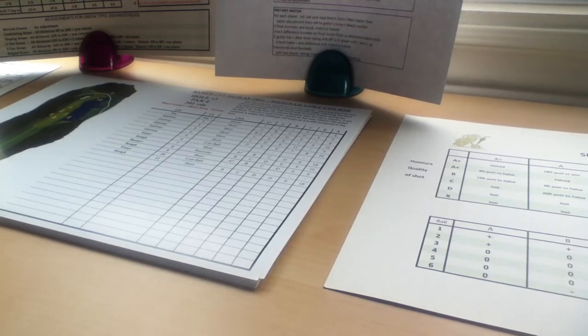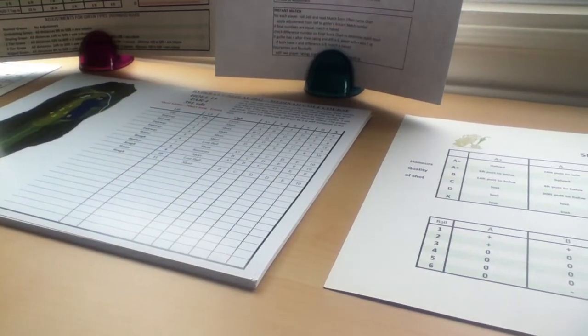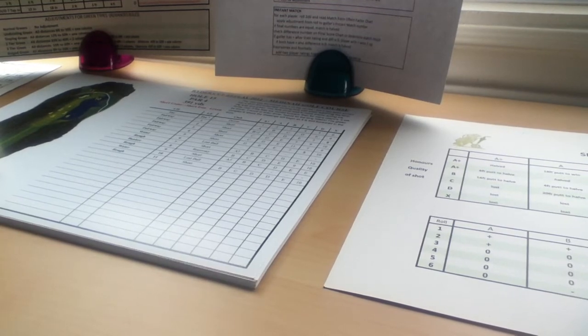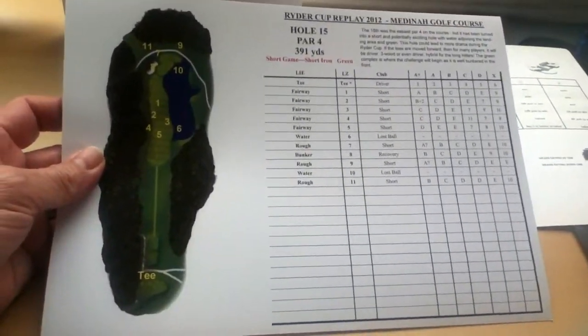The copy of the game that I have is actually one when he was still shipping out the printed versions of the game, so this is what you get in the printed version. He only sells it by PDF now to cut down on shipping costs. Anyway, you get a standard set of rules, and for each course you get a single sheet for each hole.